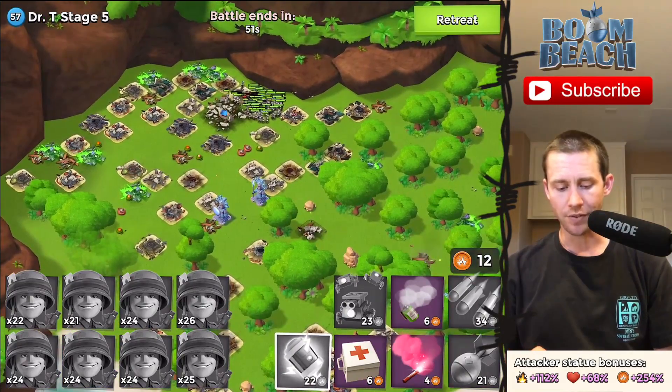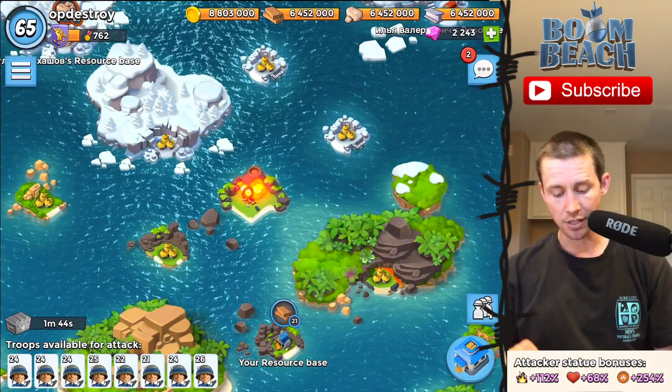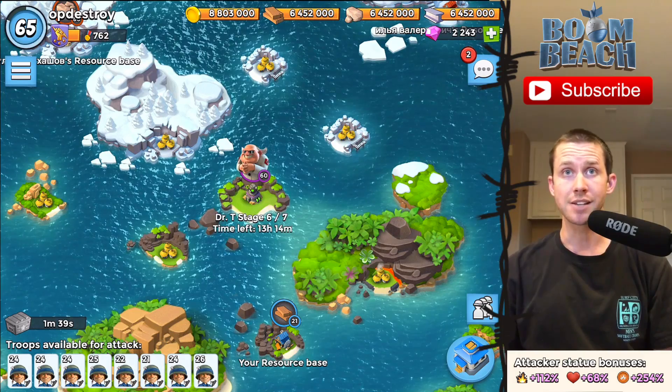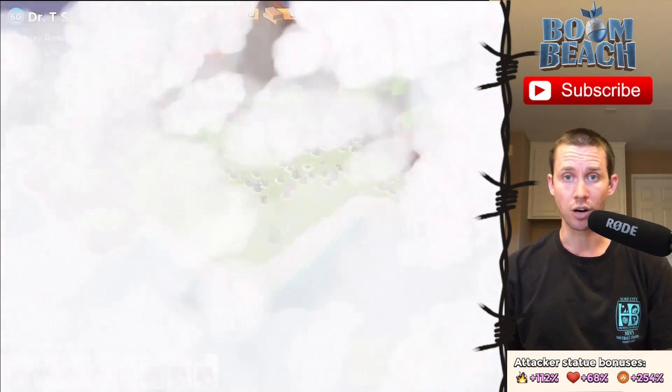Didn't lose too many of them. Yeah, didn't have to be like that but it is, and we took down stage five just like that. There are a few more fragments, a shard, and an intel. I'm going to try doing this without refilling my troops. Stage six — let's just give it a scout and see what we're up against.